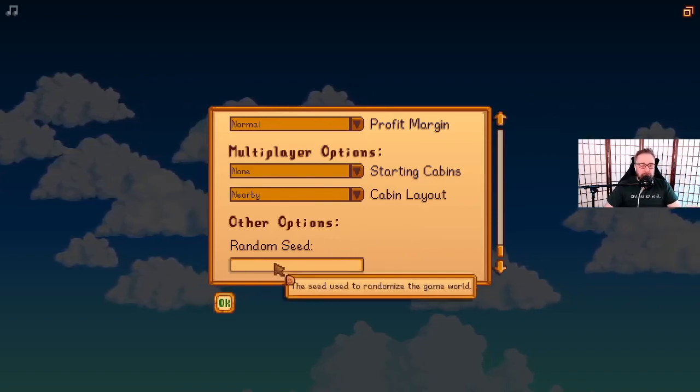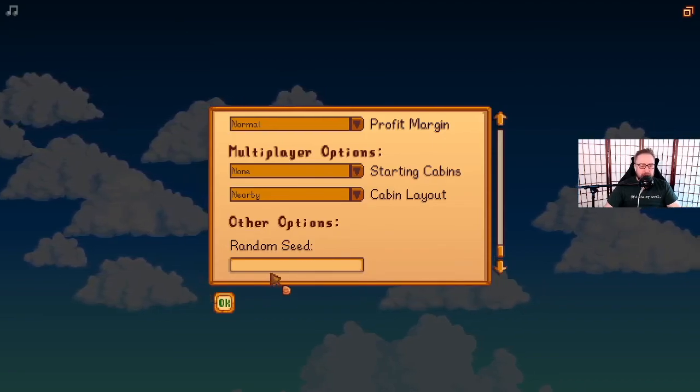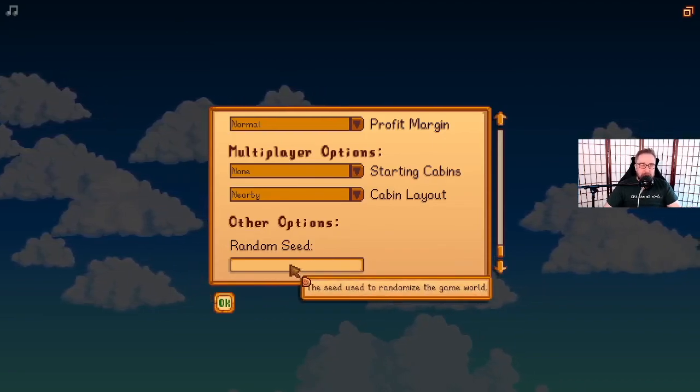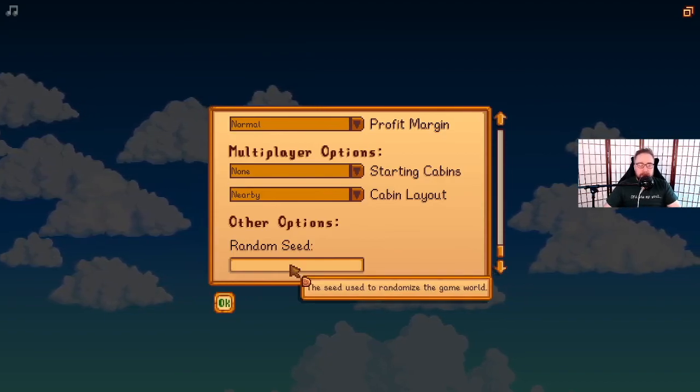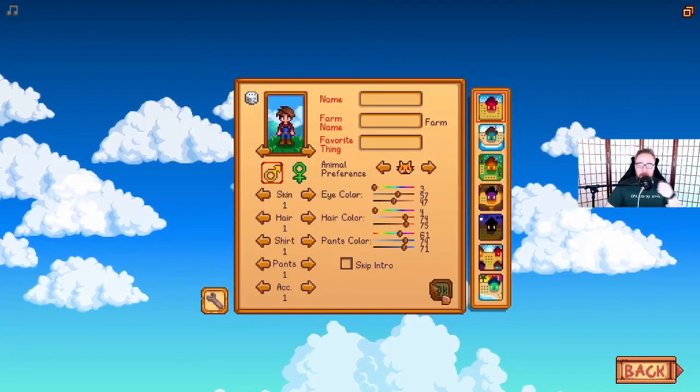Then random seed — the seed used to randomize the game world. So I guess a seed will randomize events in the world. Very cool. I like that a lot.